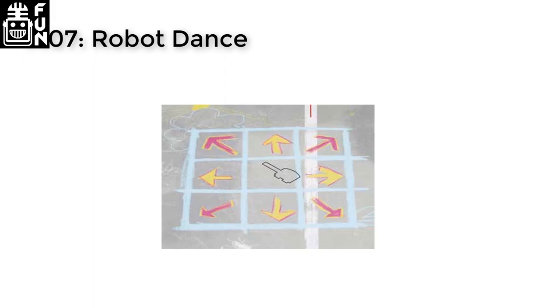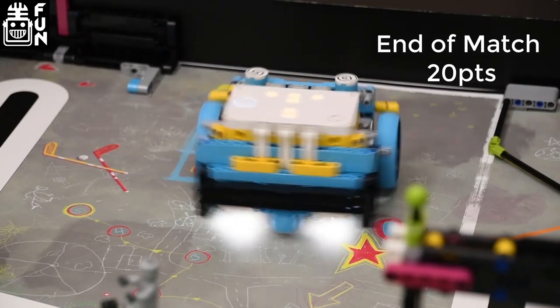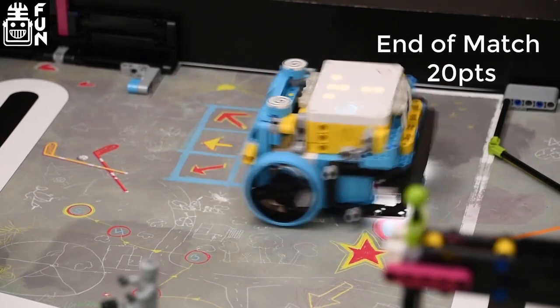MO7 Robot Dance. If the robot's controller is partly over the dance floor in a dancing motion at the end of the match, you get 20 points. Any repetitive action will count.